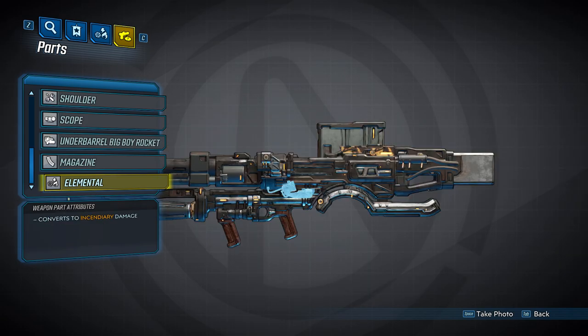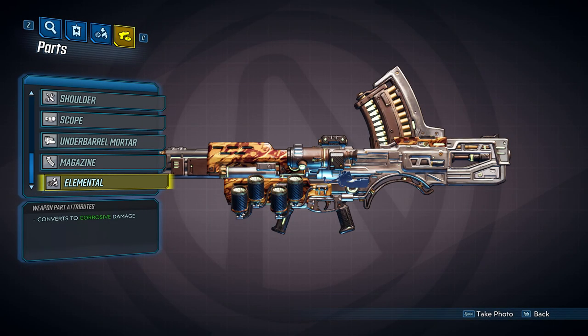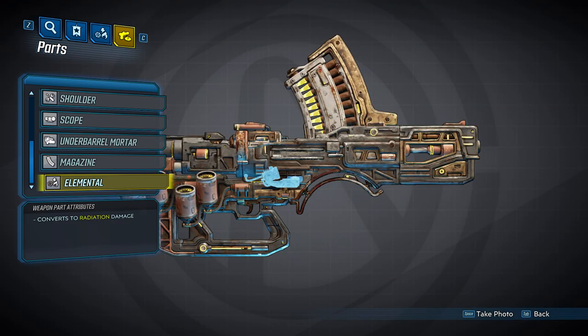Now we come to the elements of the gun. Vladoff heavy weapons can spawn in all five available elements: fire, shock, corrosive, cryo, and radiation. Though most of the time, you probably won't see an element.